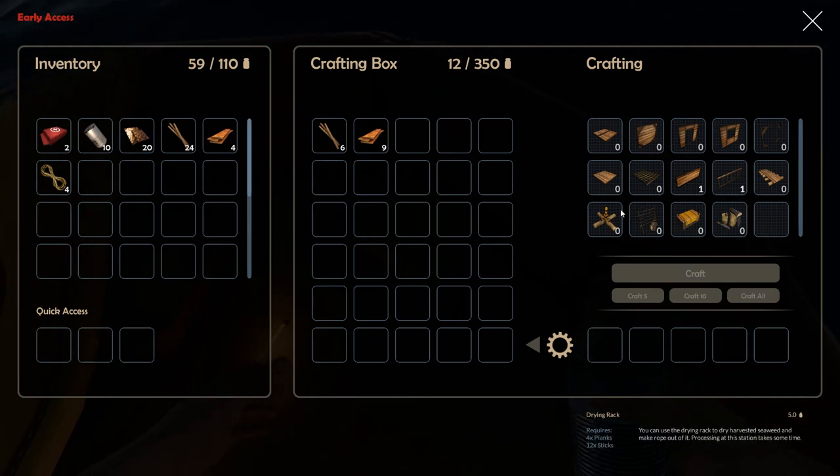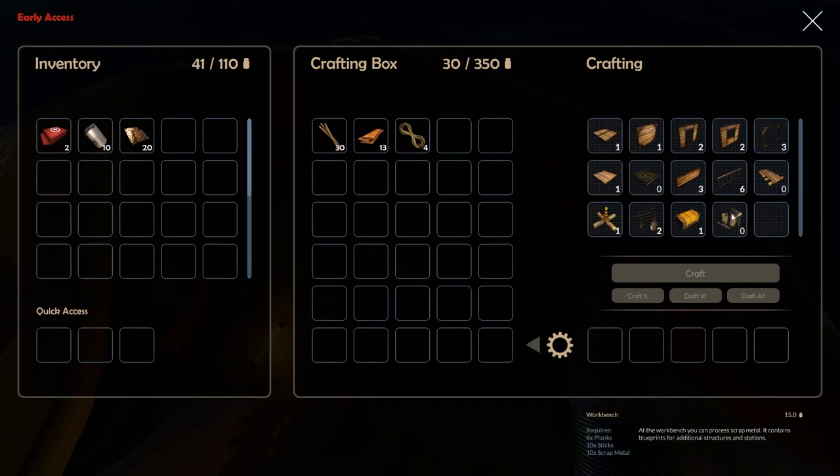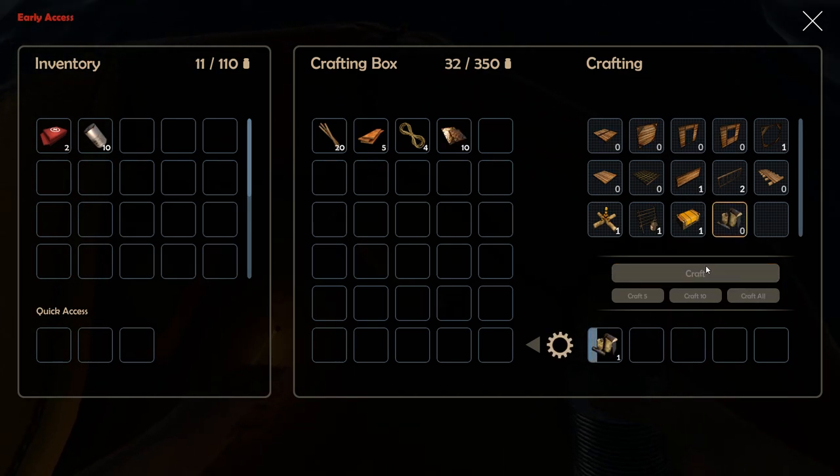We've got to make the workbench. What we need is planks, sticks, some rope, and scrap iron. Double click to add items — there we go — and craft the workbench.